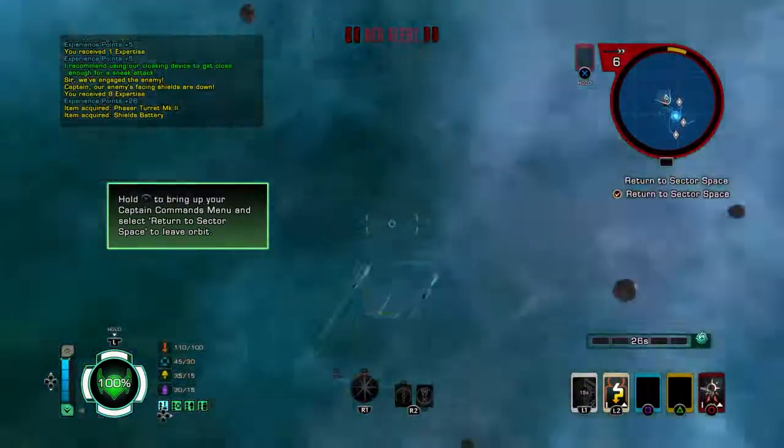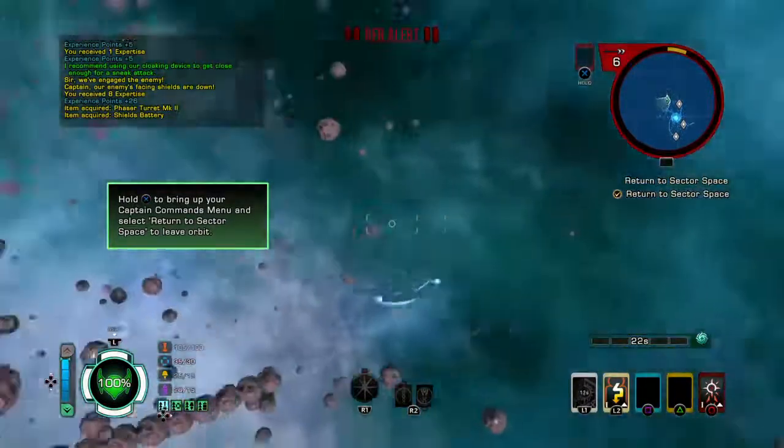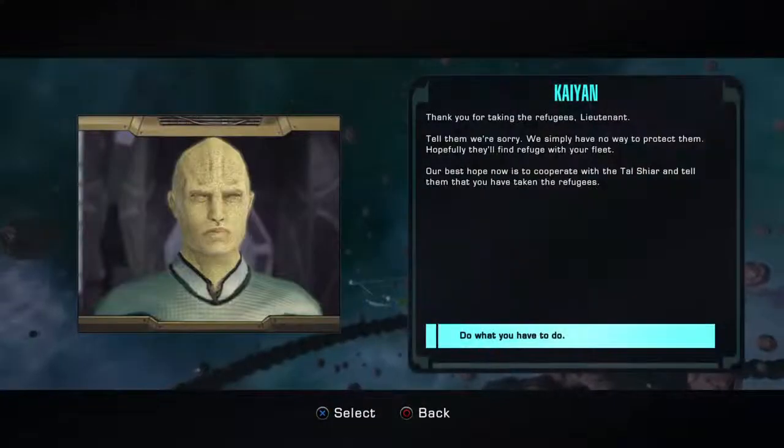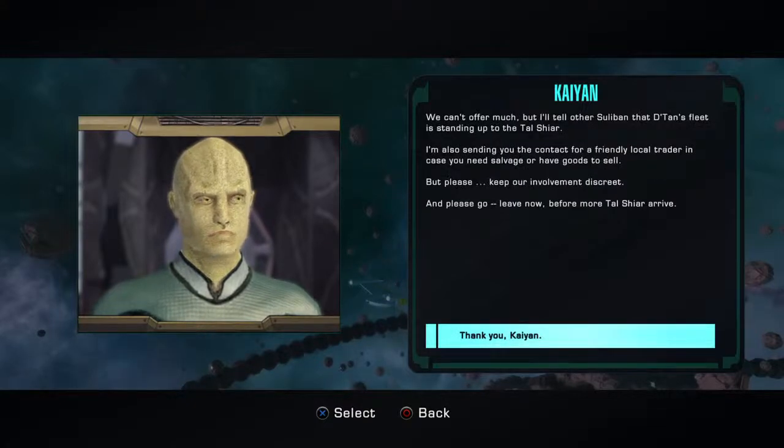It's a really short mission. It's teaching us about singularity weaponry. 'Thank you for taking the refugees. Tell them we're sorry — we simply have no way to protect them. Hopefully they'll find refuge with your fleet. Our best hope now is to cooperate with the Tal Shiar and tell them that you have taken the refugees.' We can't offer much, but I'll tell other Sulaban that Datan's fleet is standing up to the Tal Shiar.